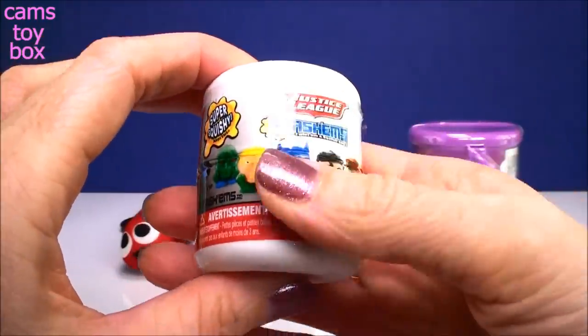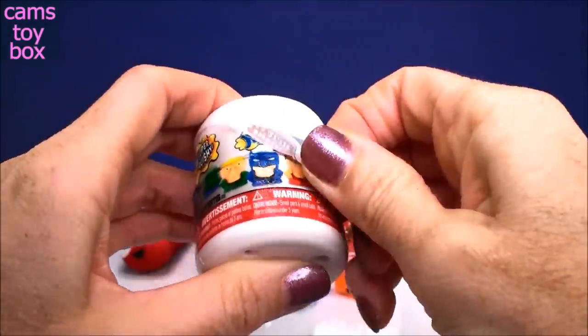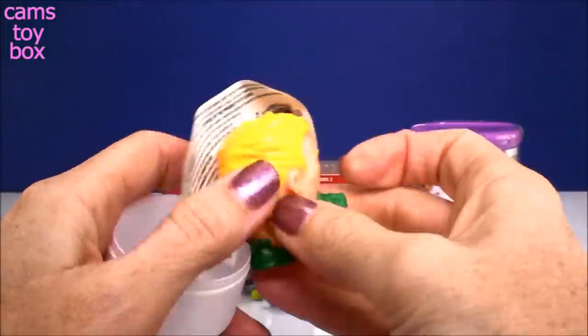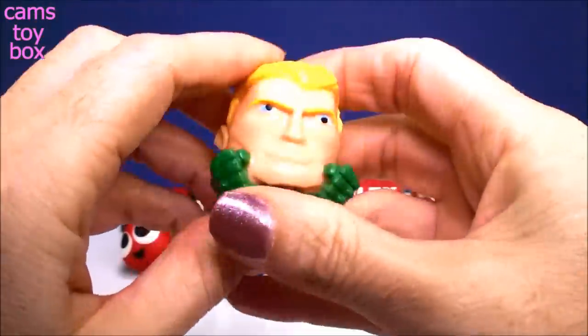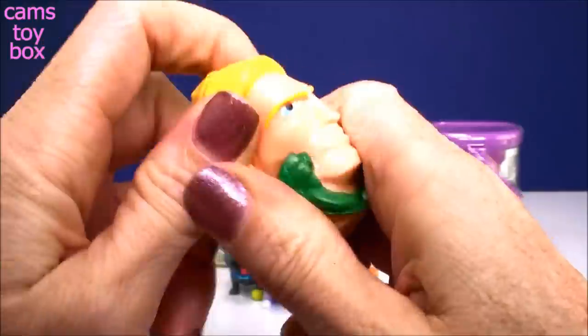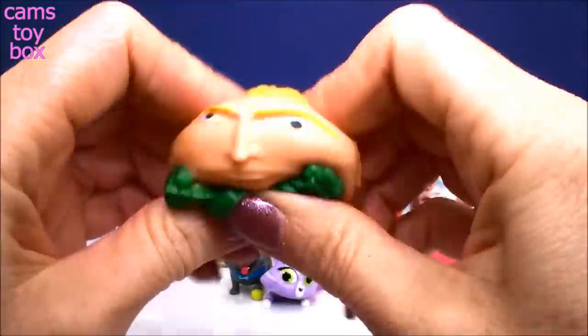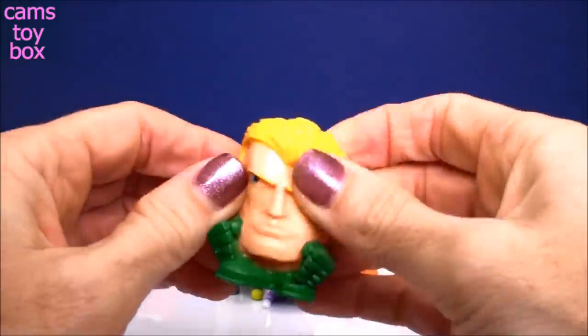This is a new Mashem surprise from Justice League, Series 1. Oh, cool - we got Aquaman! Check him out, he's got his little fist and he is really, really super squishy and also very, very stretchy. Oh, I like this series. This is really good. Oh my gosh, I can't get over how stretchy they are.